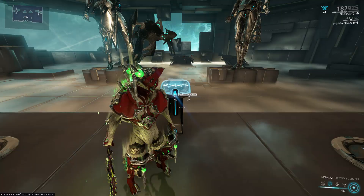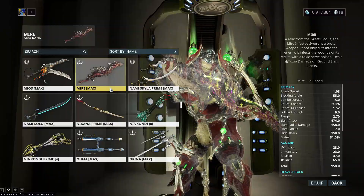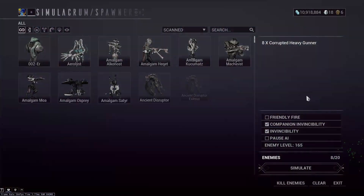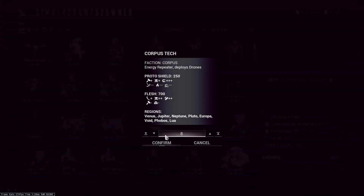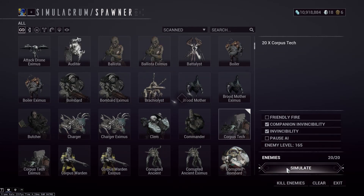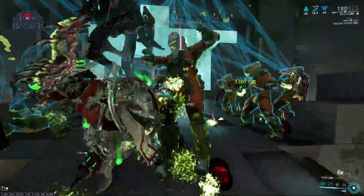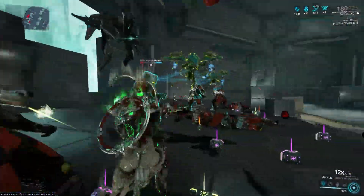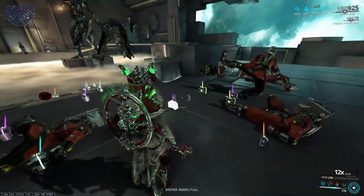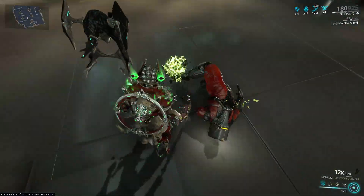I really wish they didn't change gas, because this would have been really, really good as a gas weapon. Now, for toxin against the Corpus, let's see how much we benefit with that modded toxin here. I'm going to spawn in 8 — you know what, we're going to go 20, because I have confidence in this weapon. Look at that — wipes them out with ease.